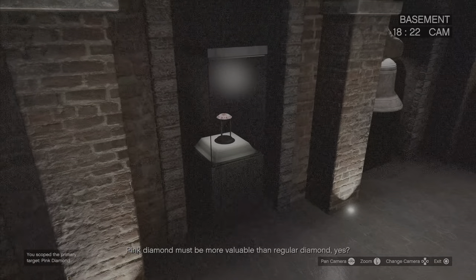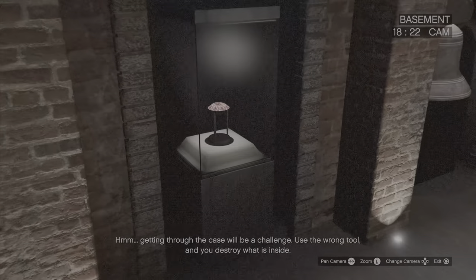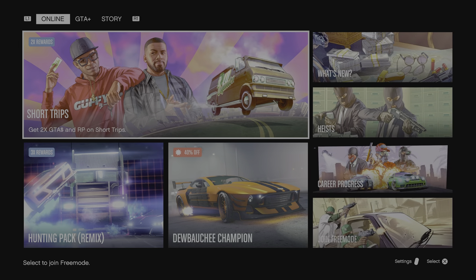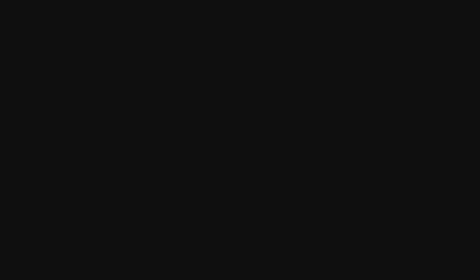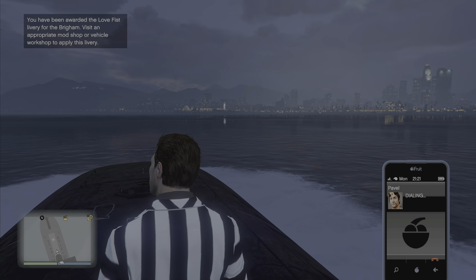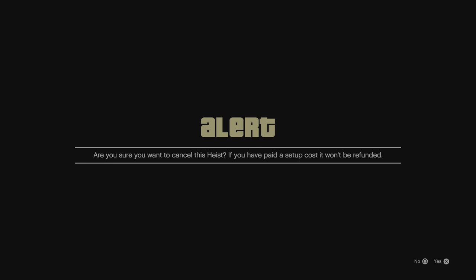In this next part of the video, I'll provide an example of how I was able to obtain the pink diamond in one sitting. After getting tequila numerous times, I close up and restart the game. Right after I restart the game, I call Pavel and cancel the heist because I know it's going to be tequila.